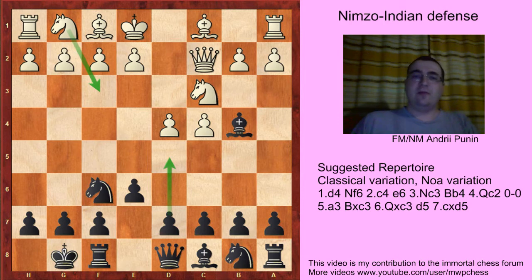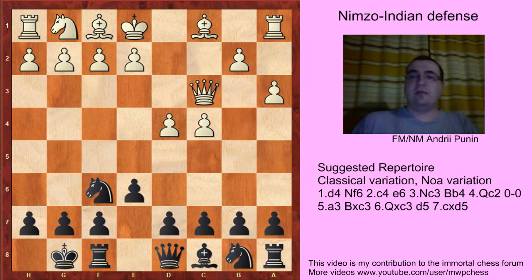Then White goes h3, we transpose to the line with a3, Bc3, Qc3 and d5. If now White goes Nf3, that's covered elsewhere. This video is about two other moves — both are moves when White attacks the center immediately. So let's start with Bf4.